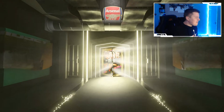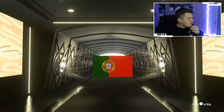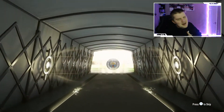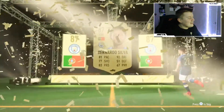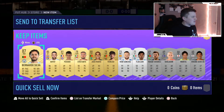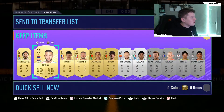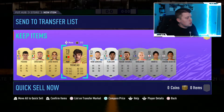There we go - it's a walkout! Just a normal gold... it's going to be Portuguese. My heart dropped - it's Bernardo Silva, 87-rated. It's not Cristiano Ronaldo but when you get that walkout and it says Portuguese, you just have that little thought in the back of your head. Really good pack though - we've got Bernardo Silva, going to make some coins from this pack, not too shabby at all.